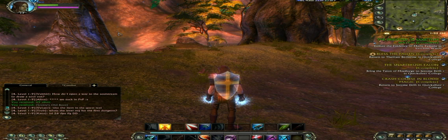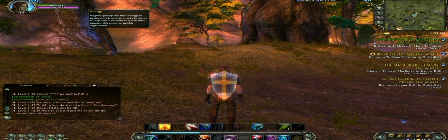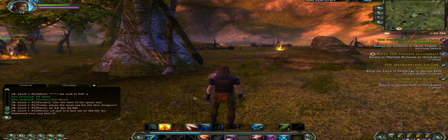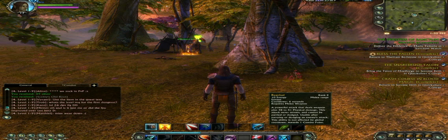The skills I use as a rogue all require energy. Energy is limited to 100 always — it doesn't increase with levels. So this puts a hard limit on how fast I can use my skills.